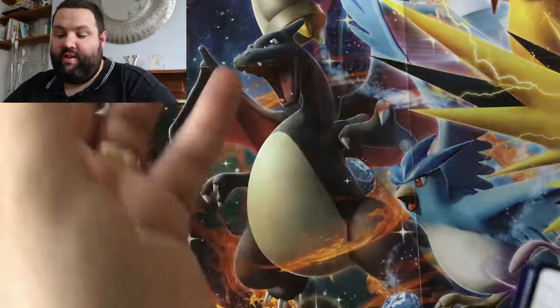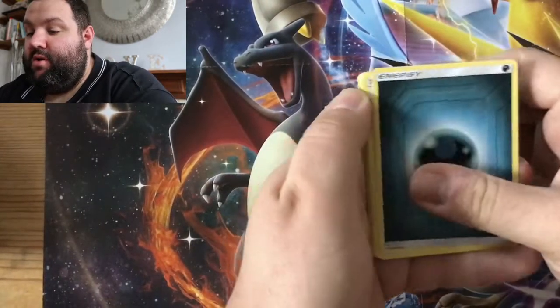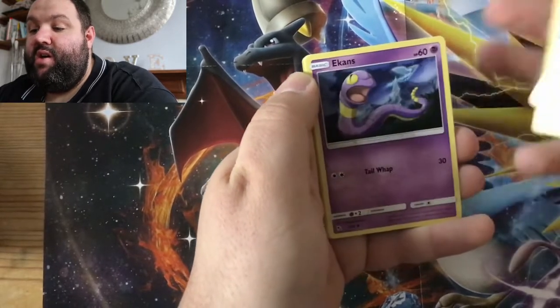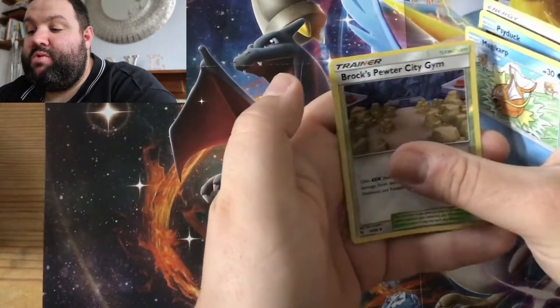Last pack — let's not be sad. We will have more Hidden Fates coming at some point. I'm very excited for the Cosmic Eclipse, and me and my friends are going to London for the Pokemon Center, which is happening at the minute. Hopefully we won't have to queue for a million hours, but hopefully I'll be able to get some decent Pokemon stuff there. In 3, 2, 1 — it's a Dark Energy, which is upside down. Sabrina's Suggestion, Charmeleon, Chansey, Eevee, Ekans with an Articuno in the background, Charmander, Psyduck, Magikarp, reverse holo Brock's Pewter City Gym, and Golem.